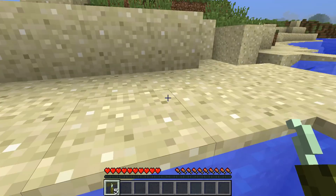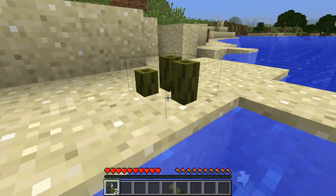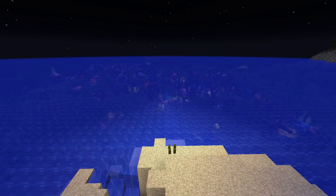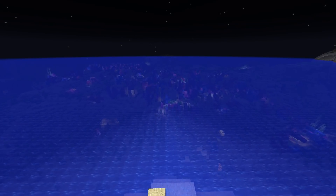When placed underwater they have both the stem and a bud, and when placed above water they only have the stem. When placed in water they also emit light. More light the more pickles you have in the same block.